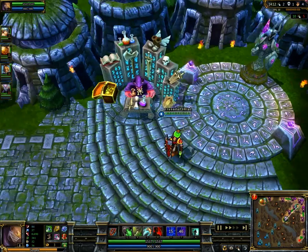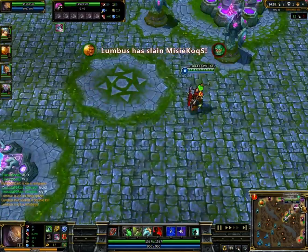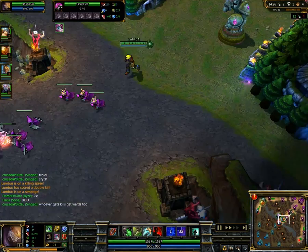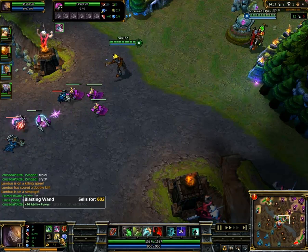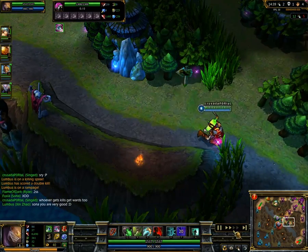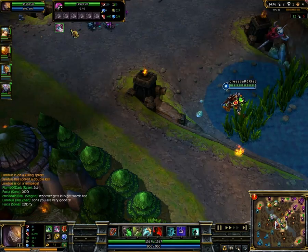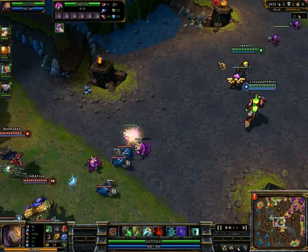Apparently waiting for another healing potion — don't know why he would need three. We see him buying another vision ward, buying the Catalyst, actually going for AP, which is fine. Singed can go both AP and pure tank. He is still going to be a tanky character even if you go tanky AP items, but he's going to do a lot more damage and have an easier time farming.